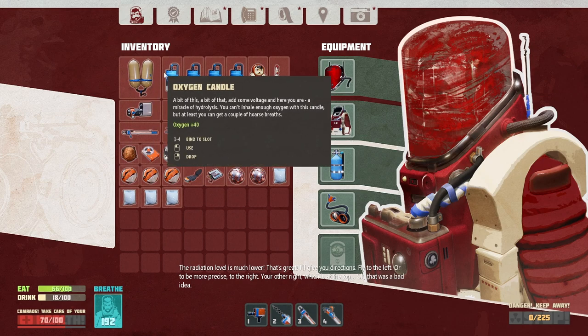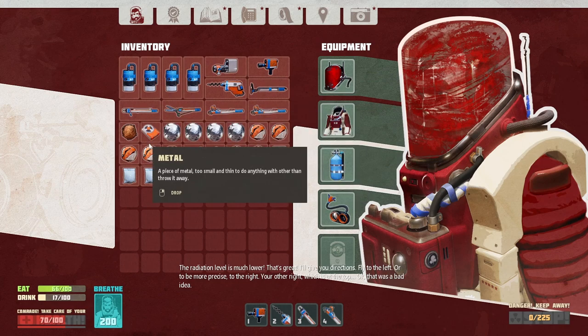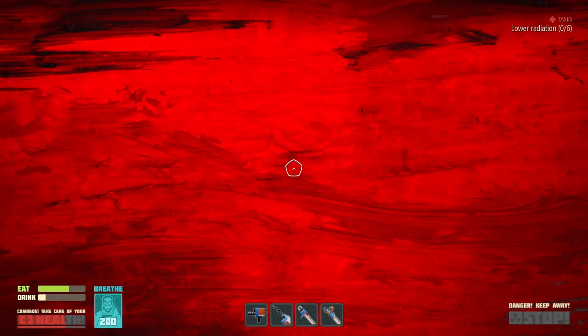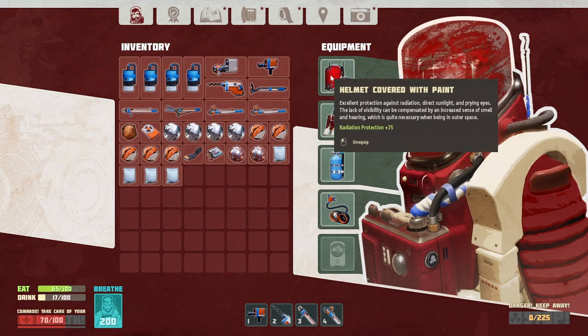The radiation level is much lower — that's great. I'll give you directions: fly to the left — or to be more precise, to the right. Your other right, which is at the top. That was a bad idea. That was a very bad idea. There's no way I can work like this. The lack of visibility can be compensated by an increased sense of smell and hearing, which is quite necessary when being in outer space. No.